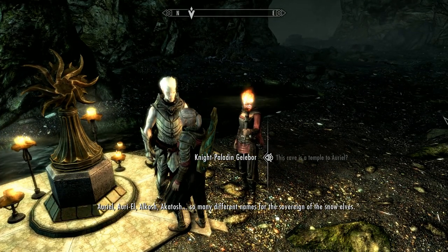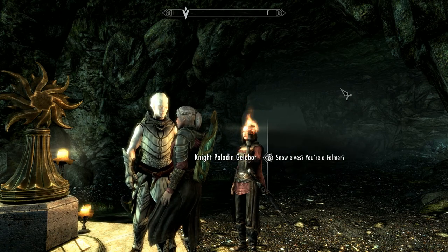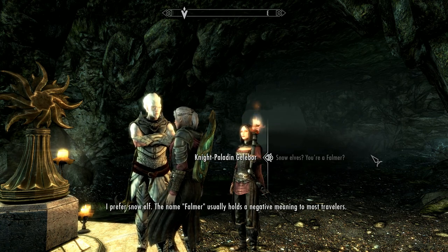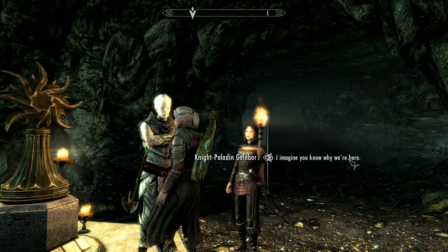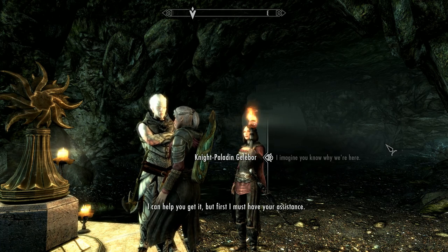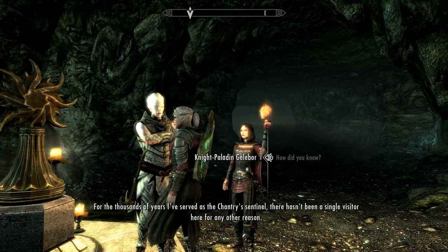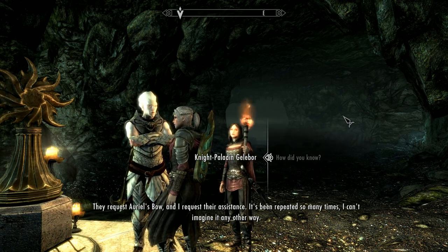This cave is a temple to Auriel. Snow elves? You're a Falmer — you're a Snow Elf. The name Falmer usually holds a negative meaning to most travelers. Those twisted creatures you call Falmer, I call them Betrayed. Of course you're here for Auriel's Bow — why else would you be here? I can help you get it, but first I must have your assistance. For the thousands of years I've served as the Chantry's sentinel, there hasn't been a single visitor here for any other reason.